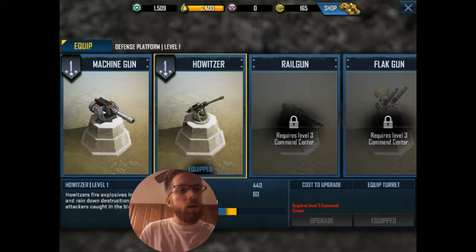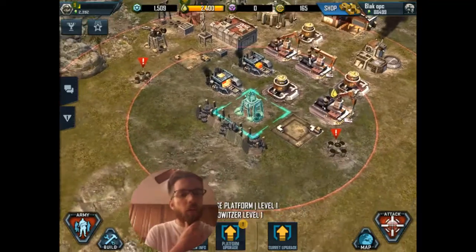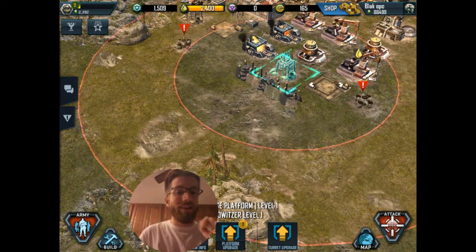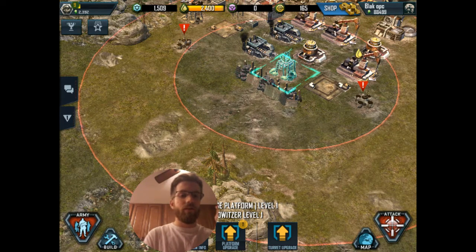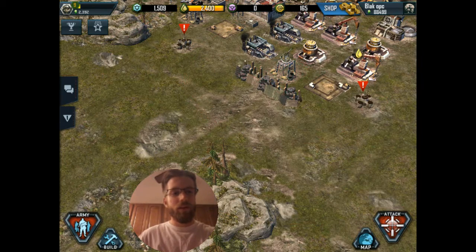Back to defenses. If you remember from one of my other videos, I mentioned the exclusion area for a mortar — a howitzer. I'm just going to get in the habit of calling them what they are: a howitzer. I mentioned it being very large, and it is. My rhino is fast enough I can pilot it into a mortar tower if it's not defended by machine gun turrets, dodging the rounds as I go, and the maximum range for my rhino tank is inside the exclusion area — the can't-hit area of this howitzer.